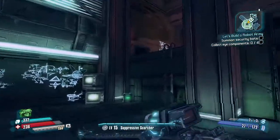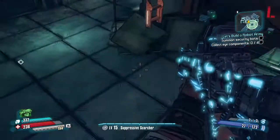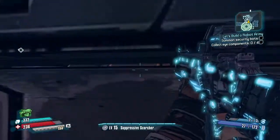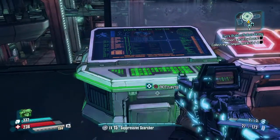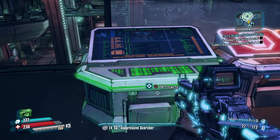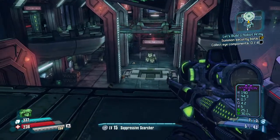Summon security bots. Collect eye components. Now guys, this always annoyed me okay - I've done this so many times when I played through it myself and never got the foresight. I found out that when the game first came out it had a glitch where the stuff would fall under the ground, so that always happened to me with this one guy. So let's hope it doesn't happen today.